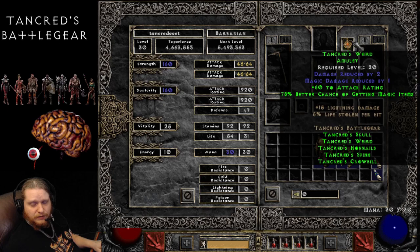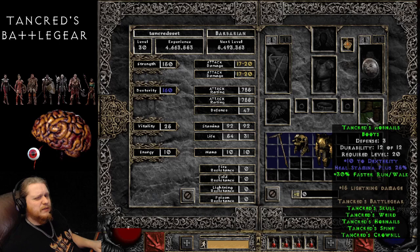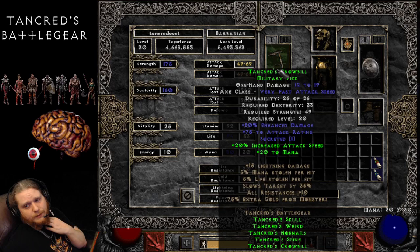If you happen to find a Tankred's Weird Amulet, I would hold on to it just for that magic find, and then just tag it along with one other Tankred's item — most likely the boots — because the 30% faster run/walk is actually fairly nice. I'm not really sure what you would ever use this full set on, though. At level 20, the weapon damage is just very, very low. Slows Target by and the lifesteal are nice, but with the damage on the weapon being so low, I'm not really sure who would actually use this.